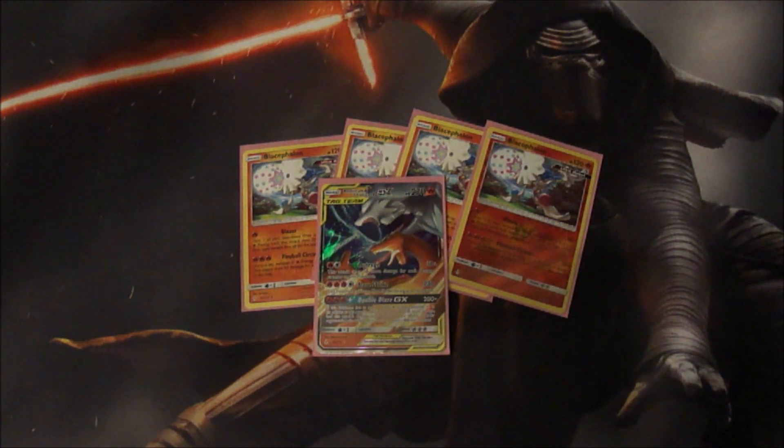The GX attack is Double Blaze GX — 200 damage plus for three fire energy. If this Pokemon has at least three extra fire energy attached to it in addition to this attack's cost, the attack does 100 more damage, and this attack's damage isn't affected by any effects on your opponent's active Pokemon. This is a great way to get past those effects, and on top of this you can get it set up in one turn — you can Welder and attach for your turn and have three energy on it pretty much right away.